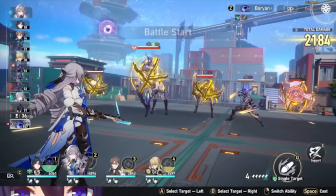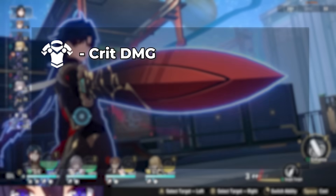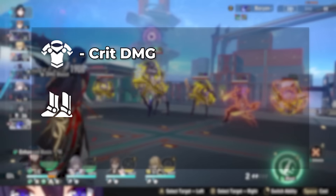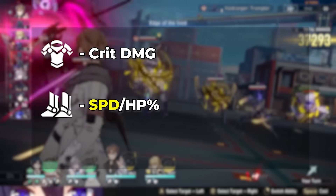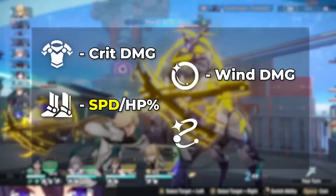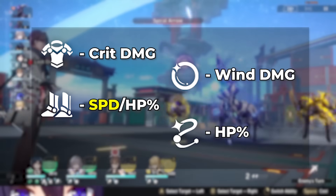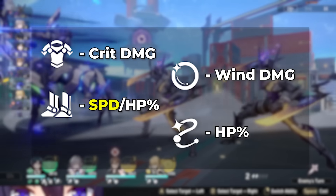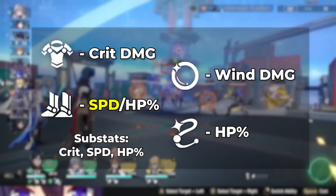For main stats, because Blade gets so much crit rate from his traces and sets, you'll likely end up using a crit damage body. For boots, you'll want to go with either speed or HP — I personally prefer speed, but you can make an argument for either. For his sphere, you want wind damage, and for his rope, you want HP to maximize his personal damage. He does have partial attack scaling, but Blade's HP scaling is way more significant, so focus on crit, HP, and speed substats over everything else.